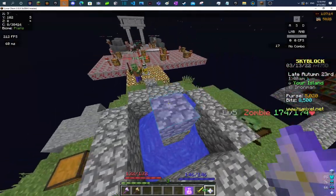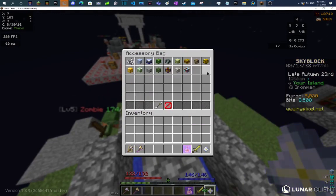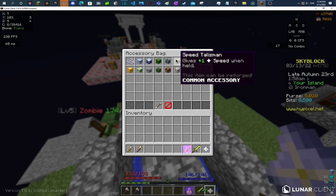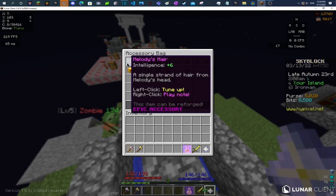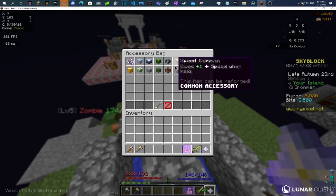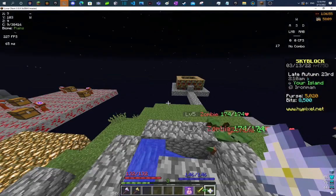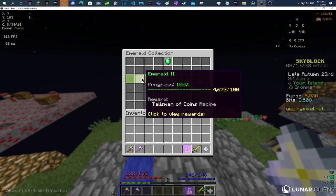Going through this accessory bag — I got up to around Melody's hair, and I had some other ones like this one and this one. I got Melody's hair; I'm decent at playing the harp so it wasn't too hard. The frozen chicken I already had. The magnetic talisman and the talisman of coins were pretty easy to get — I just went to the deep caverns. They're both in the emerald collection.